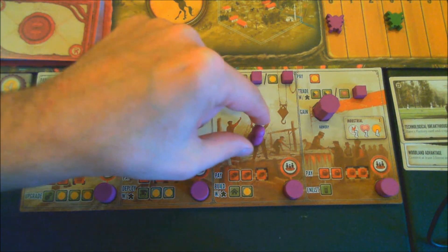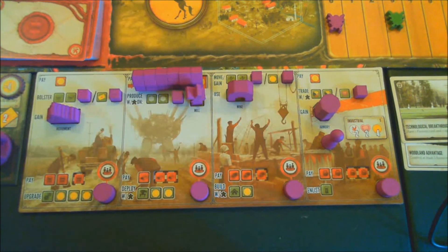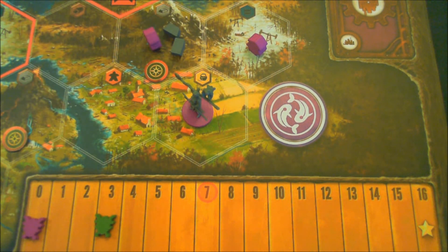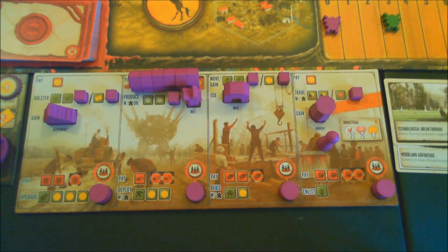Our next action is to trade. I'm going to spend one coin and trade for two metal, placing them in the territory with the worker who is already going to collect metal anyway. We don't have the food to enlist, so our turn is done.